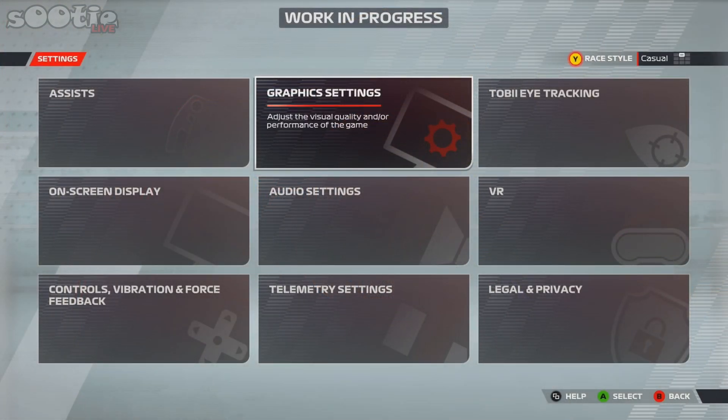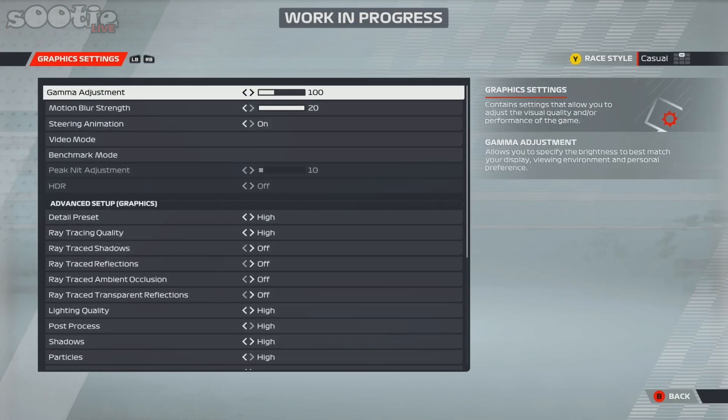The first thing I want to do is establish a baseline using no DLSS settings. The way we're going to do this is use the in-game benchmark engine along with the NVIDIA performance overlay, and run one lap of what I think is the shortest track available in this version — the Red Bull Ring in Austria. So, into graphic settings and down to video mode.